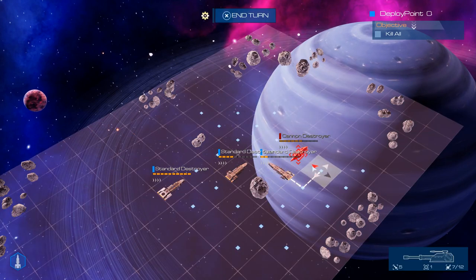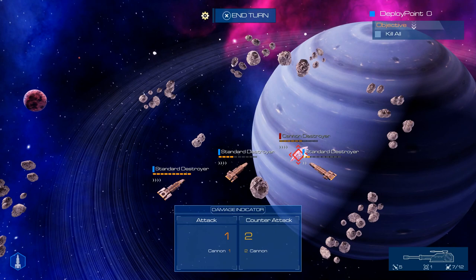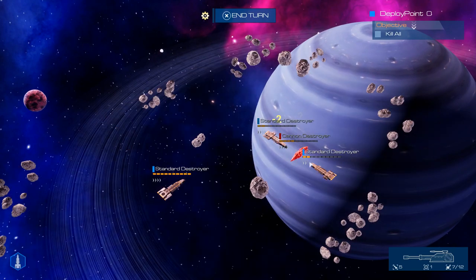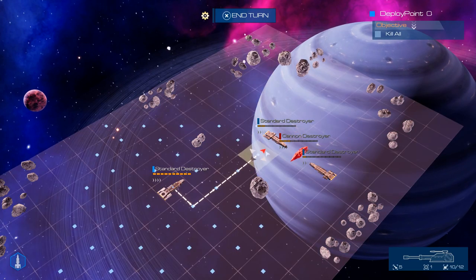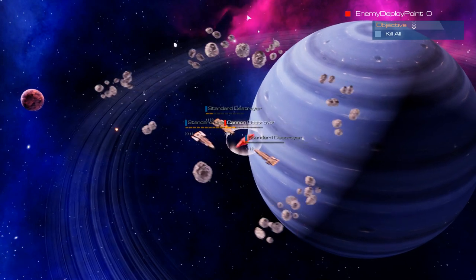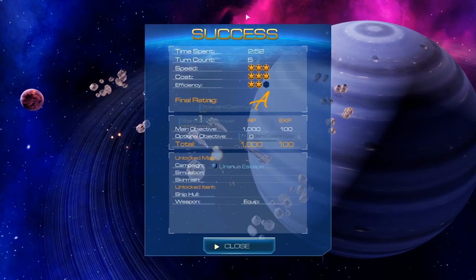They have more counter-attack than I do. The way this works is that counter-attack is dependent on health. So now it's just one and one. We can still kill it next turn easily. We got an A, and we finished our objective so we can keep going.